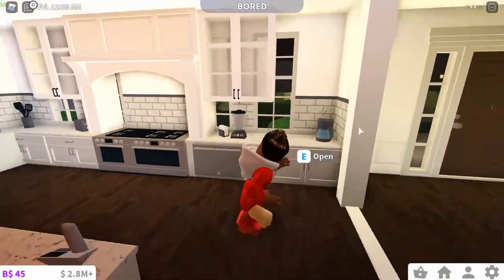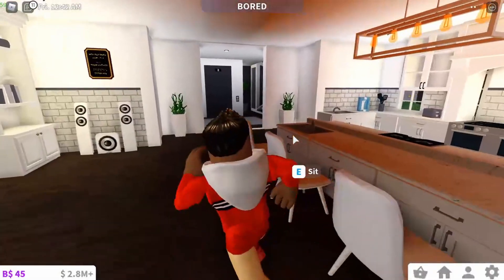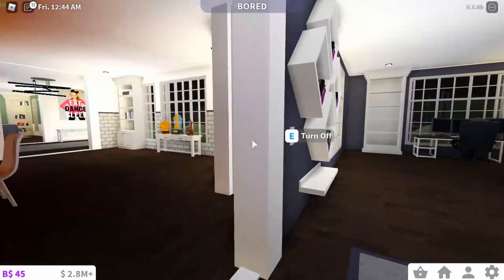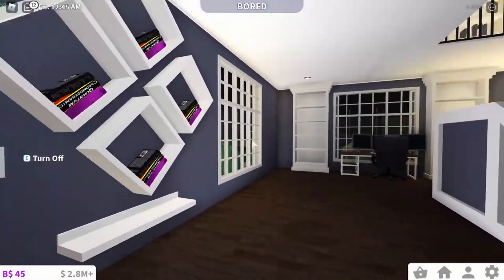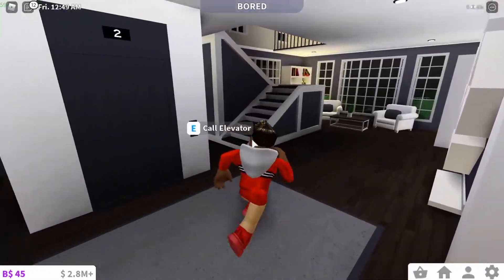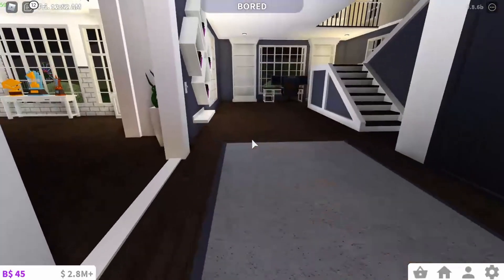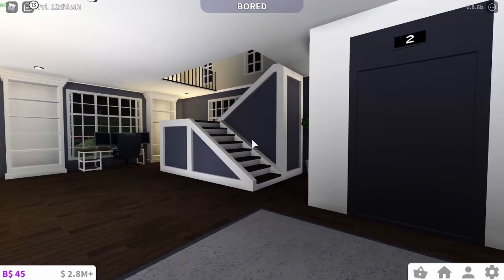We have the little kitchen area — I kind of want to change this and make it look a little better, but that's probably in the future. So over here we have a computer area. I didn't really know what to put here, so I just added a nice little small library where you can read books and sit down.